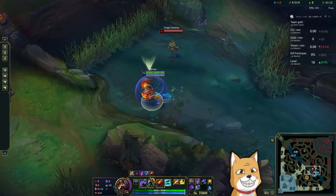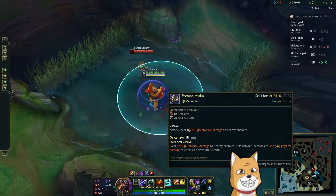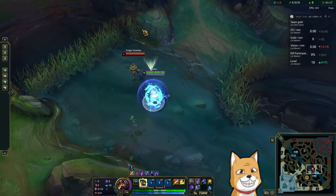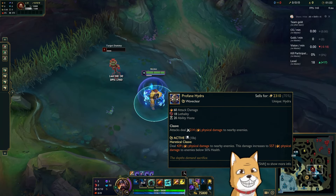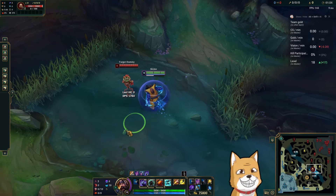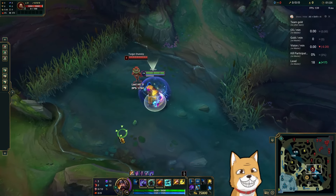Normal max order: you max Q into E into W. First item is Profane Hydra. Why Profane Hydra? Because we can burst targets a lot, and when targets are low after they get bursted, you actually deal way more damage with Profane Hydra. Yo Mo's — why? Because it gives you a lot of speed, more lethality, and more damage.